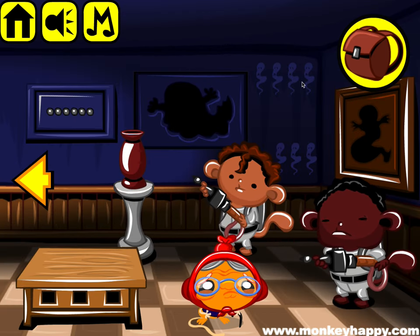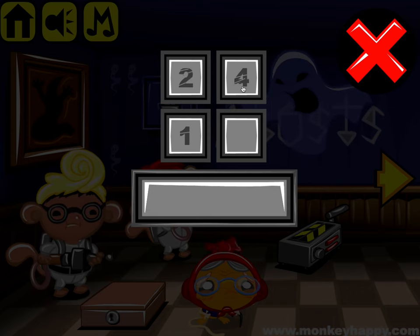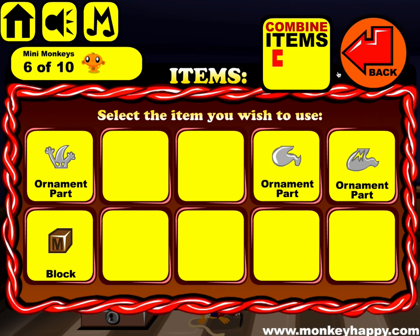You can see the code is 2143, so that's going to open this. Enter 2143 and that opens the door.